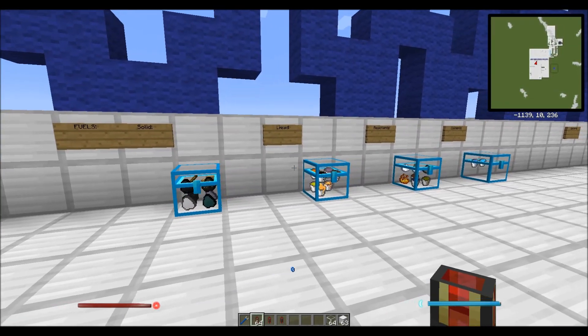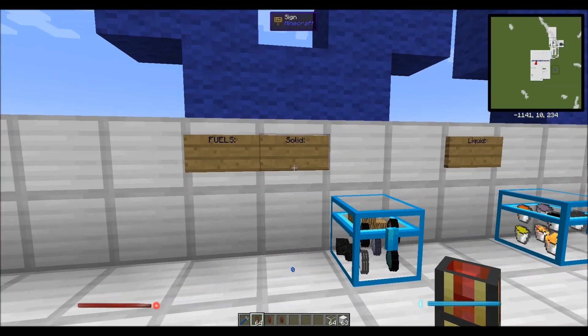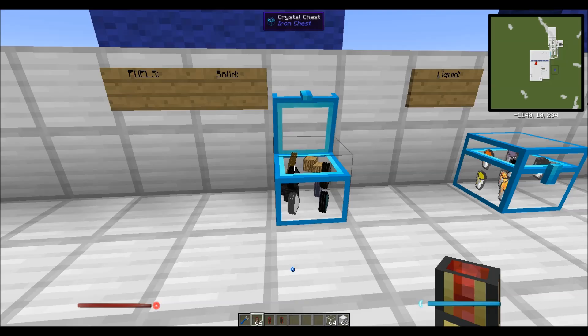Now let's go over here and talk about the different types of fuels that you can use. Fuels are very important — they come in many different flavors. We have solid fuels, and pretty obviously this is coal, wood. If you have other mods, you can use coke, sugar coke, or cactus coke. Anything that will burn, essentially, can be used as a solid fuel.